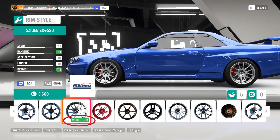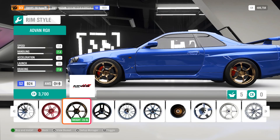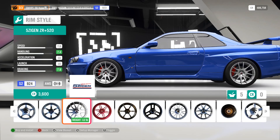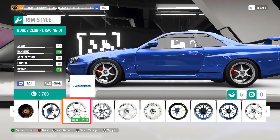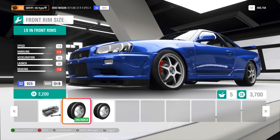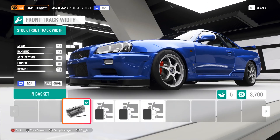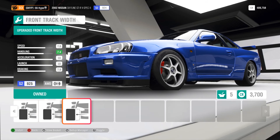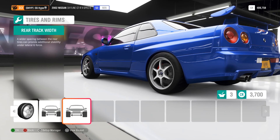For rims, look at the weight difference when choosing — some rims are minus 25 pounds while others are only minus 12, which makes a big speed difference, so choose wisely. For front rim size, leave it stock because it's faster — changing to bigger slows you down. For track width, pick the largest one because for drifting it really helps handling.